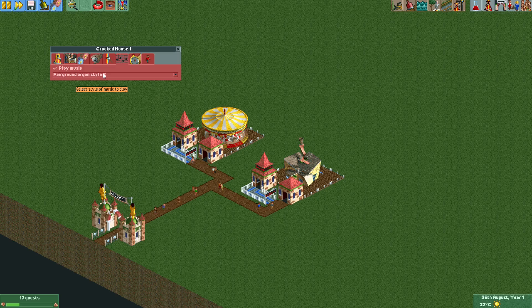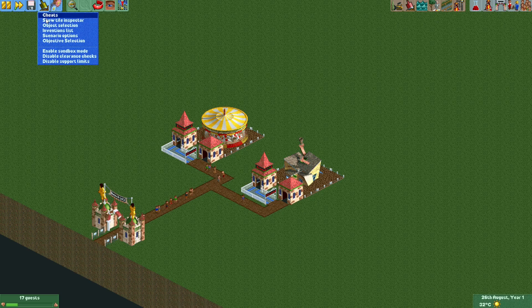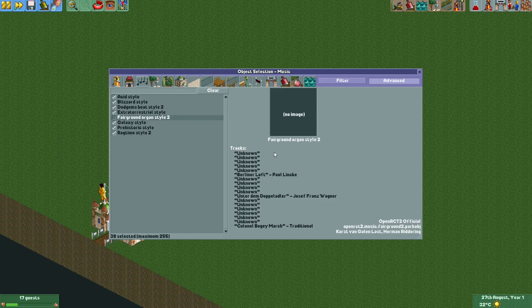All right, that's Fairground Organ Style 2. As mentioned, Aura Specs recorded about one hour of music from it. The original Fairground Organ Style was 45 minutes of music, so quite a few tracks. Aura Specs did ask for help identifying some of the tracks that were played. If we check out the music here for Fairground Organ Style 2, you can see some tracks have been identified, but quite a few are still unknown. So if you happen to know any of the tracks, make sure to send Aura Specs a message on Discord and you can help him.